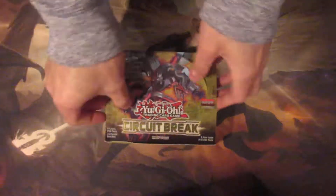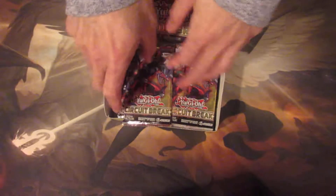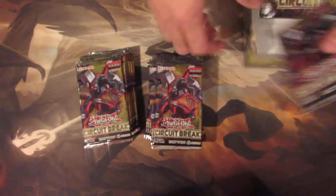Plastic is my worst enemy. There we go. So hopefully the first box graces our second box with a great opening — we pulled Borlo Dragon and Evenly Matched last time. So hopefully we get the same outcome. We're just going to start off with the first pack and blaze through it real quick.